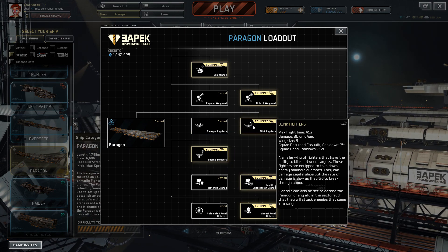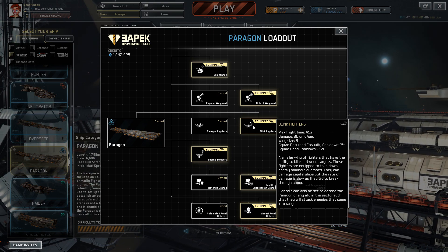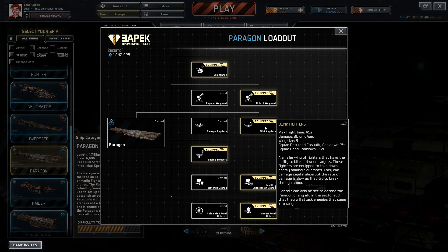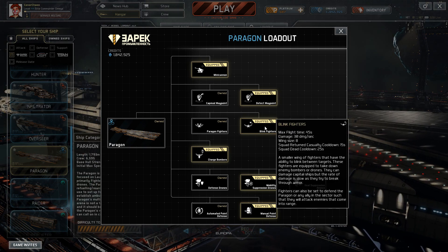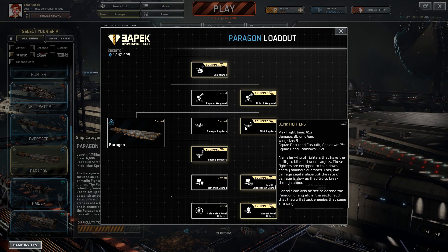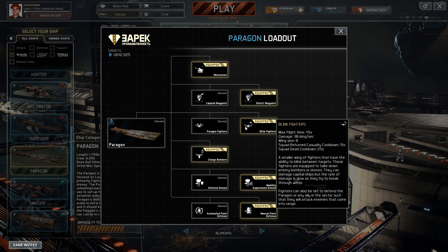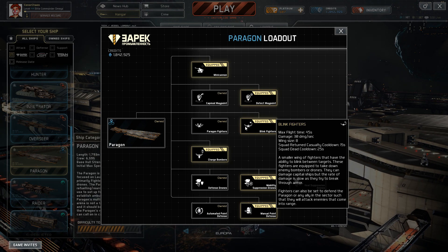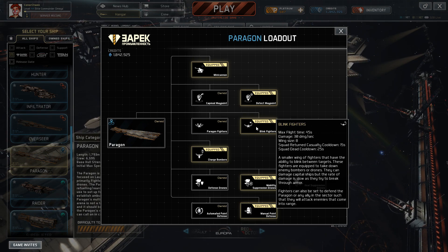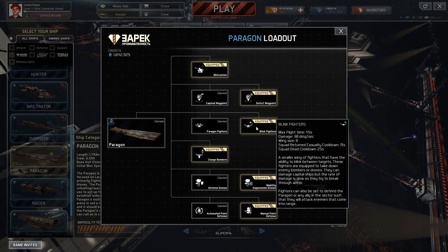The next fighter option — and my favourite — is the blink fighters. These are a lot more versatile and can be used in a pinch. Max flight time and damage per second are exactly the same at 30 dps, but the blink fighters only have 8 in the wing instead of 12. The relaunch statistics are the same as well. There are 4 fewer so they don't do as much damage overall, but if you can get them to an enemy target more quickly, that usually makes up for the loss of damage.